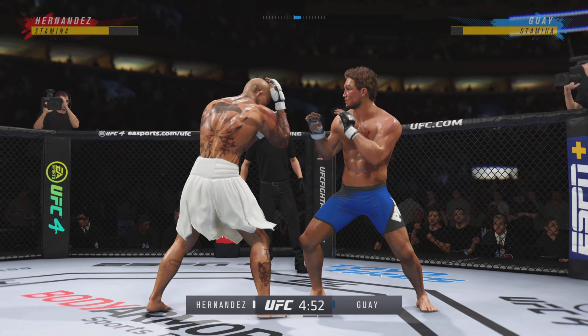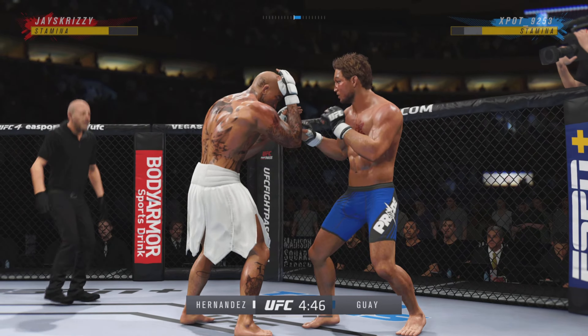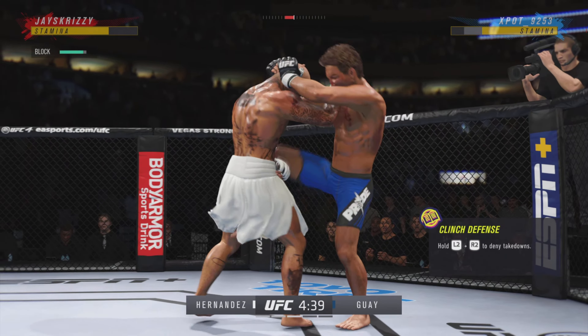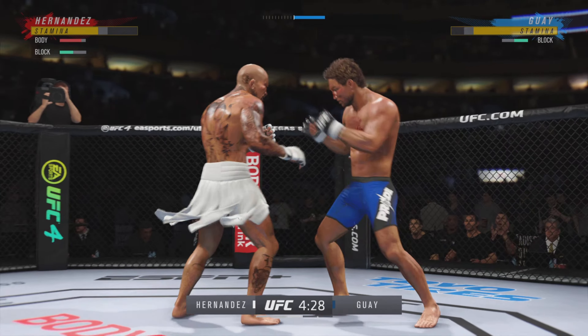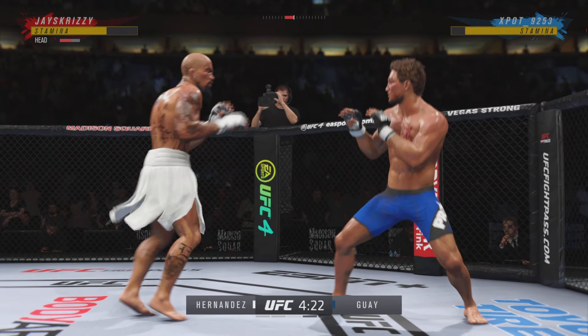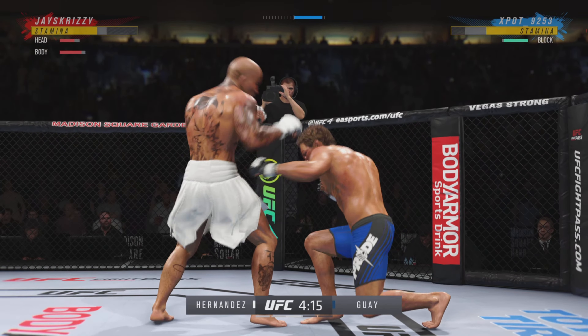Working out of that southpaw stance. Just as he did in the previous round, he continues to land a high number of strikes here, and he hasn't really shown any signs of slowing down. Scary proposition for the opponent. Massive knee to the body — that can't feel good. That one snuck in. Nice strike.